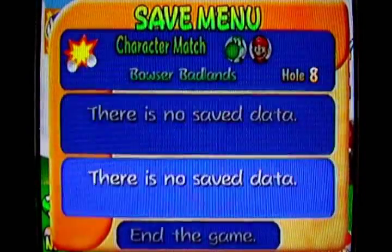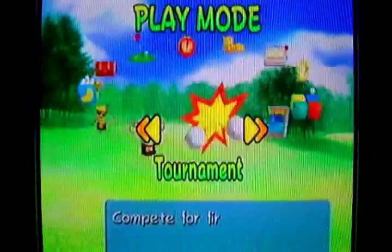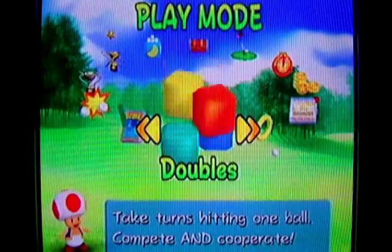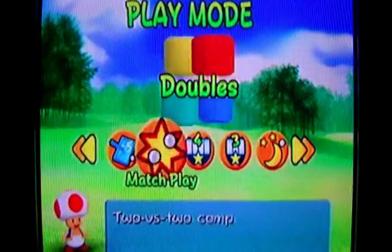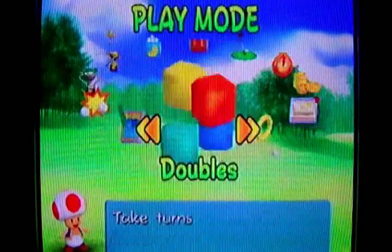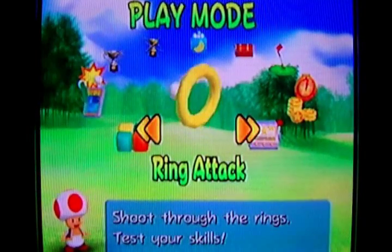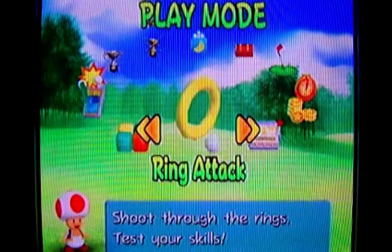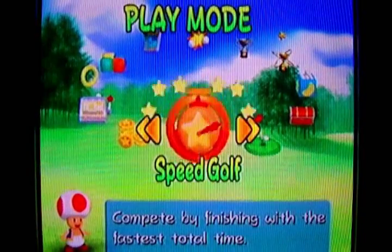So that's it for this. There's a doubles mode where you can play team modes with either stroke play, match play, four or three slots, or even a skins match — but that's just like any other stroke or match play except it's with a team, usually two on two. Speed golf is basically going through the courses as fast as you possibly can — you're going for time and not for strokes.